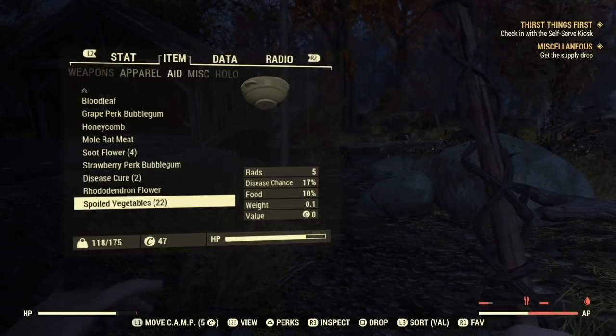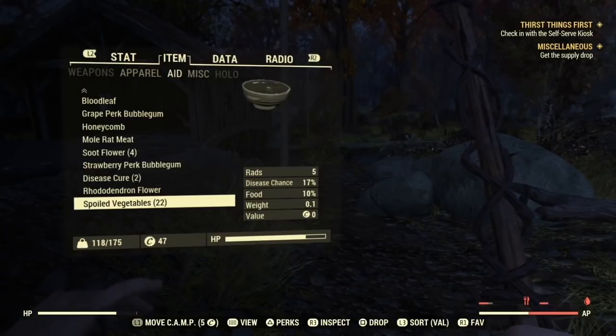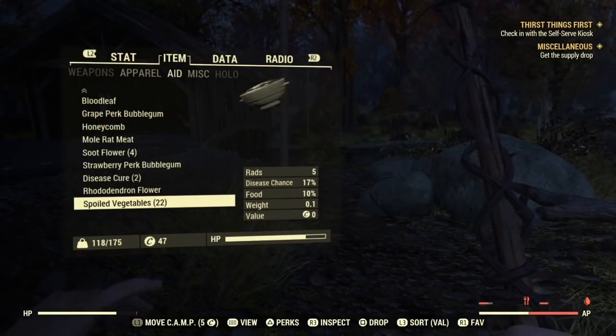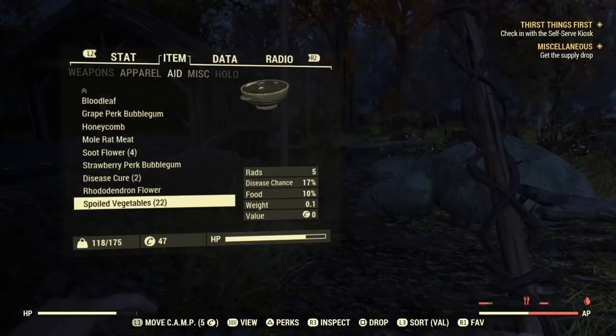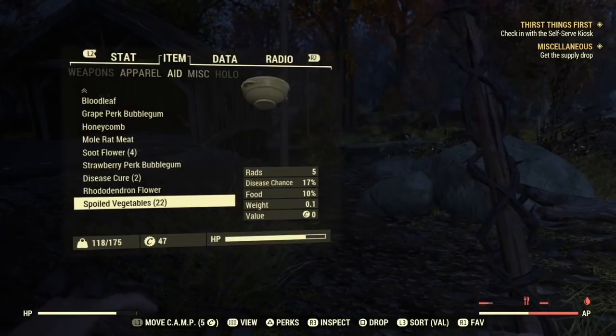Water is not the only liquid that can quench your thirst in Fallout 76. There are various drinks made from the flora of the wasteland, so be sure to pick up as many recipes as you can to learn about them. Keep in mind you also get bonuses for maintaining your hunger and thirst, so try to do it as much as you can.